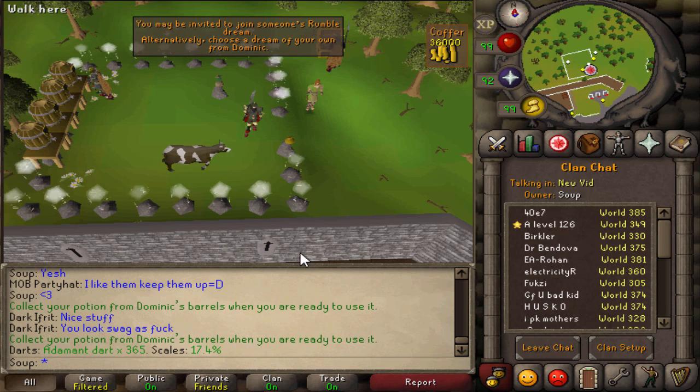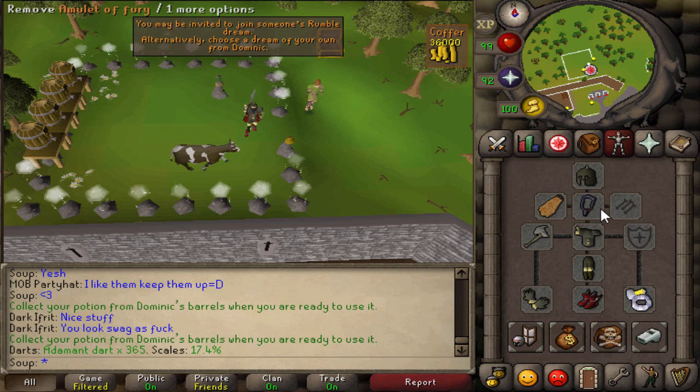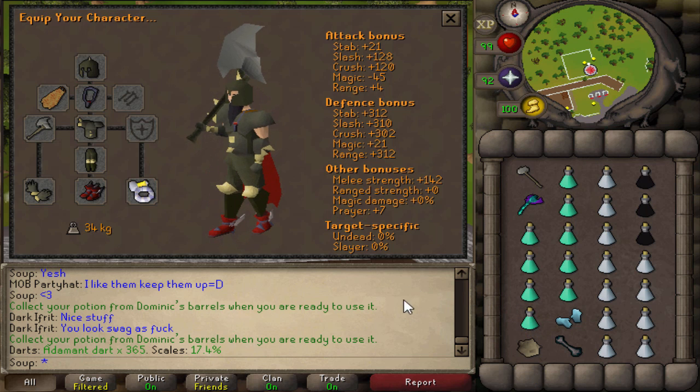Check the description — people will leave comments about things they do that may be more efficient, so always check the comments in case something has been updated. For gear, we're going to be using full Dharok's, Primordial Boots, Berserker Ring, Fire Cape, Fury, and Barrows Gloves.